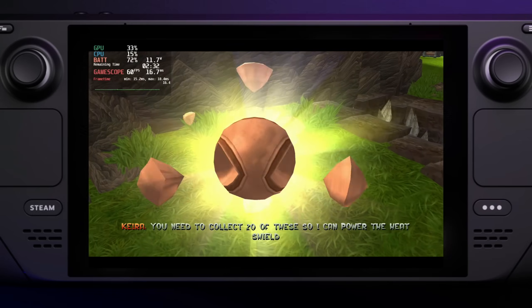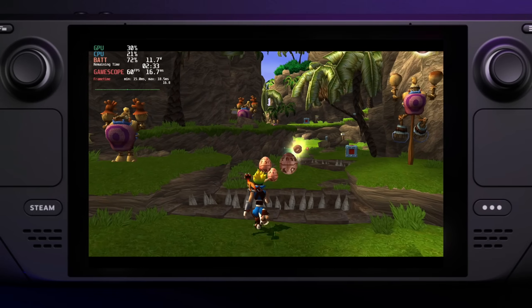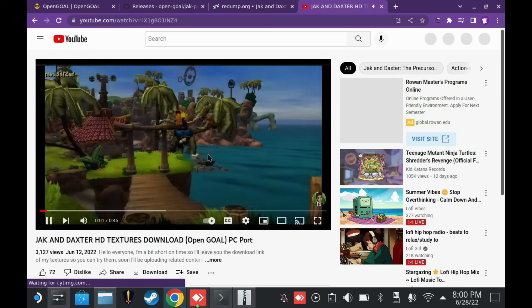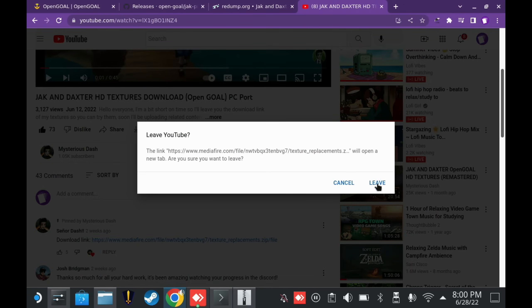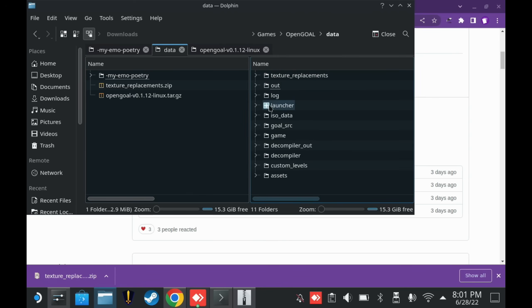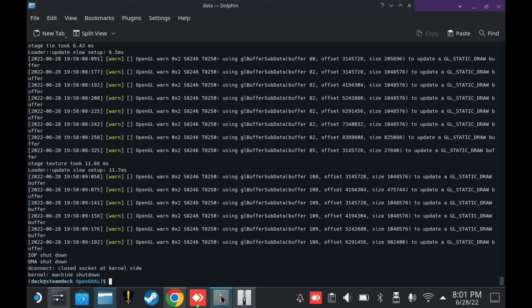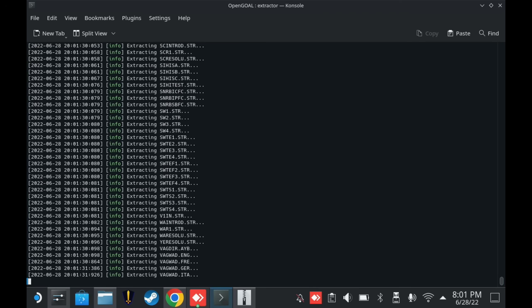If you ever want to replace any textures, you will have to re-extract the ISO. For example, I'll link a YouTube video that has another link to some HD textures. If you download those, you'll get a texture replacements folder that you can paste into your OpenGOAL data directory. In order to actually replace the textures, the extractor has to do its thing — so run the extractor again now that you have all your textures in place. When the game re-runs, you should see your new textures.